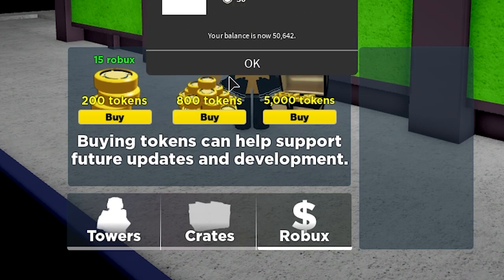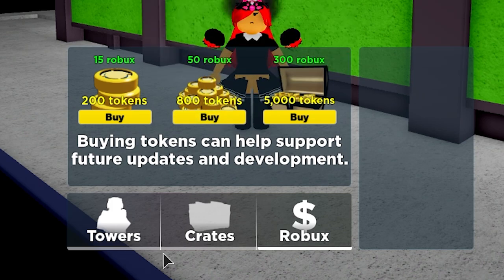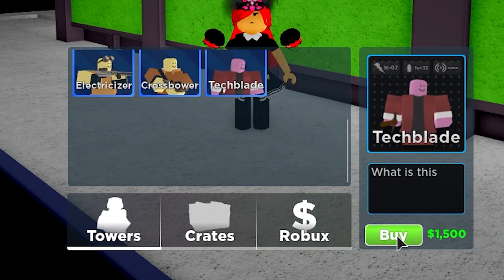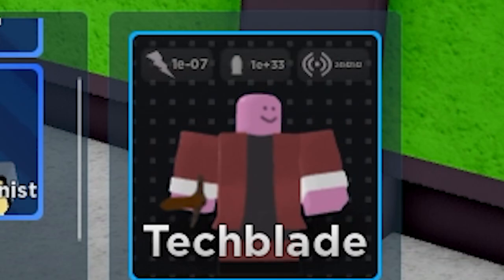Wow, tokens are really cheap! Let me just buy the tokens real quick — that's 800, I need another 800. There we go. We go to Towers, we go to Techno Blade, and buy — equip. Wait, what the hell? Look at this energy, power, and cost!